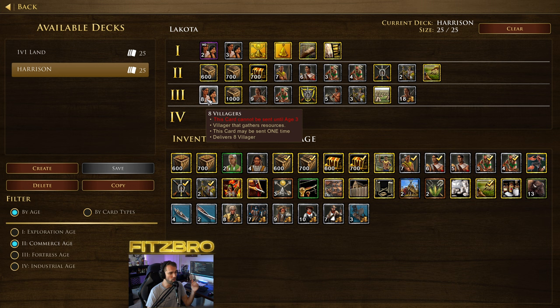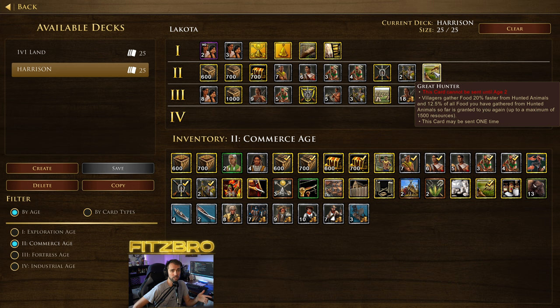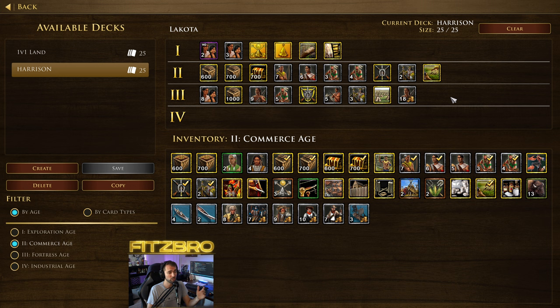In the third Age, you've got eight villagers — one of the best Lakota shipments. Eight villagers is really, really good economically. When you get to the third Age, I am almost always sending eight villagers unless I'm under serious military pressure. If you've done the Big Button at the Tribal Marketplace, every villager gathering is going to get you a little XP and help you reach that next shipment. I'd highly consider in the third Age, if you can swing it with your economy — having sent Furrier and Great Hunter ideally — buying the upgrade at your Marketplace, which costs 500 of each resource. That gives you a bunch of XP and lets you spam out even more shipments, assuming you control the trade line.